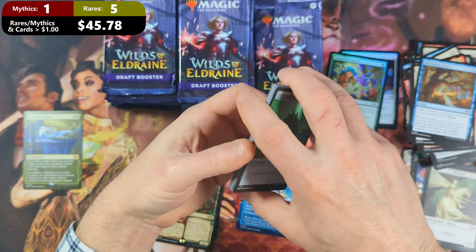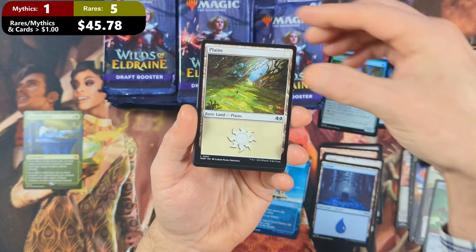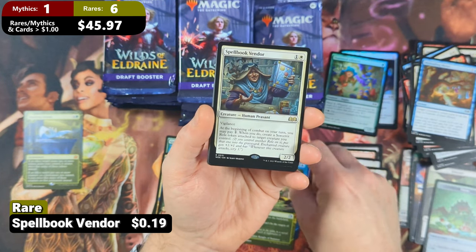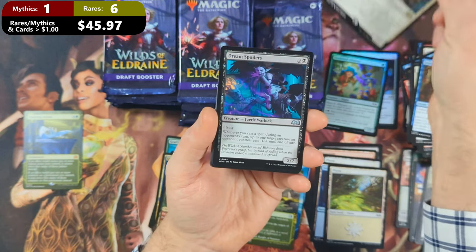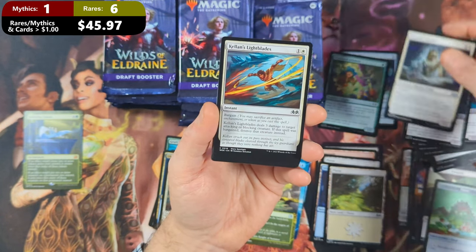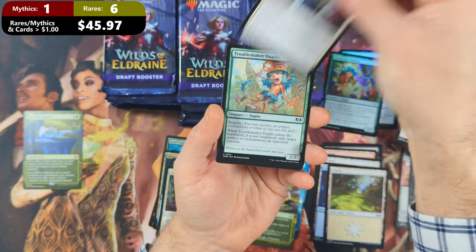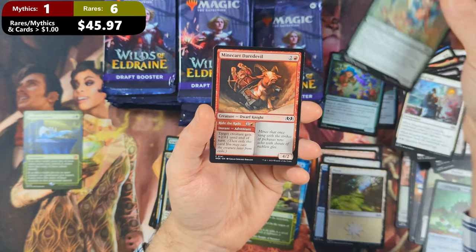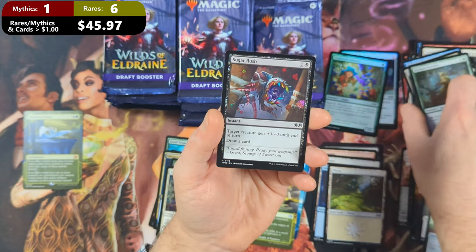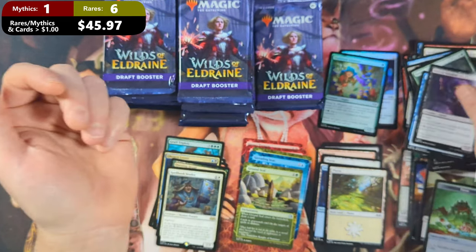Pack six: we've got some Food, followed by a Plains. Then we're going to see ourselves a Ground Seal with a Spellbook Vendor coming in as our main set rare. Then we're going to see a Dream Spoilers, Ashiok's Reaper, Cursed Kurtier, Kellen Lightblades, Evolving Wilds with a Hopeful Vigil, Troublemaker Oof, a Minecart Daredevil with a Verdant Outrider and a Sugar Rush, then an Intufei Court with a Borrow Naughty in the back.